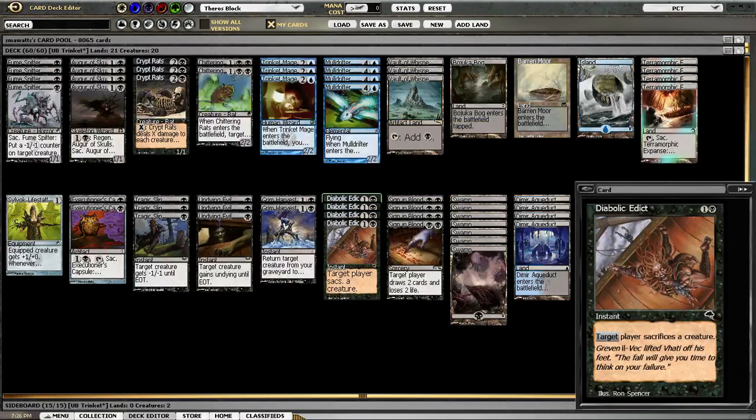It also trumps things that can sac themselves to do stuff, because you edict them and they have to still sack a creature. So even if they have two things that can both be sacked, you play Edict and they can't sac them for their effect.